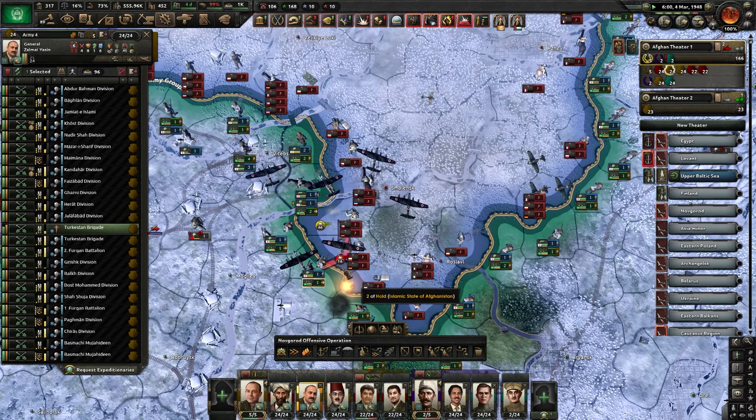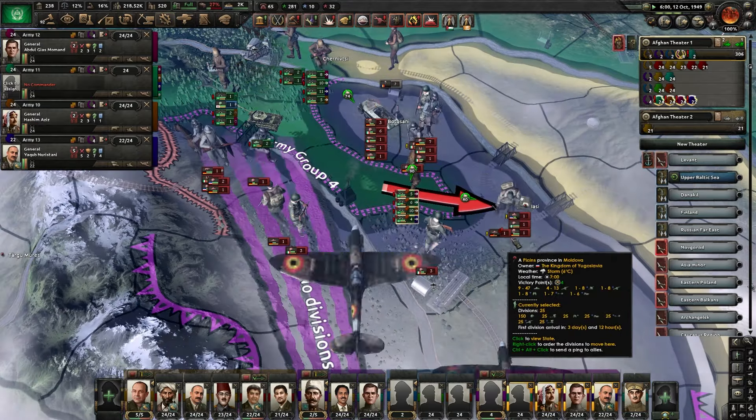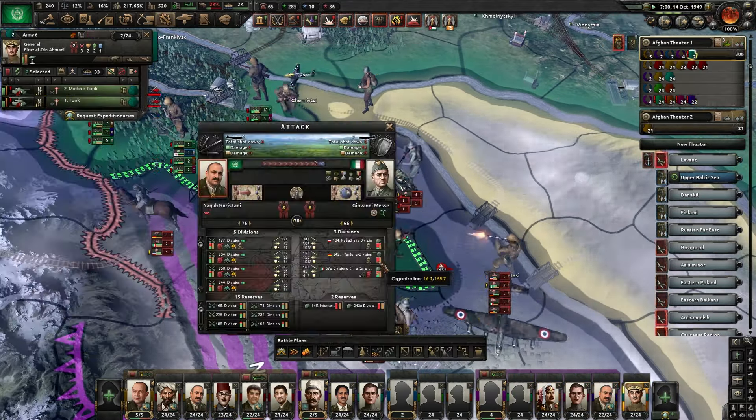At first I can easily push into some of their tiles, but then their divisions entrench themselves and they have too much of a defensive bonus for me to break through. I'm able to get off a few encirclements, but their lines solidify not long after that. For a while I'm going to encircle this port and destroy any units that land here. The only weakness in enemy lines I can find so far is in Yugoslavia — I'm not confident I'll push very far, so I'll just use it as an opportunity to encircle some troops.